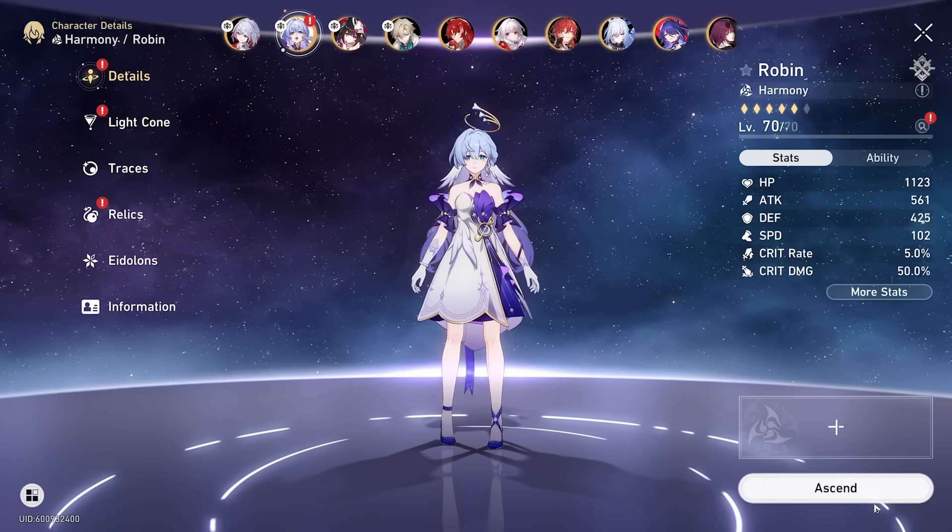We're good. Ascend again. Level 60, 70, and we're missing materials.